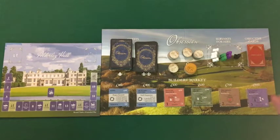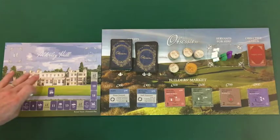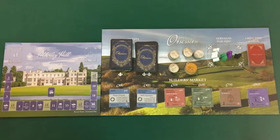We've now set up the supply board. Next, we're going to populate the round track. Locate the white pawn in the box and place it in start position one — this will be used to track our progress over the course of the game up until endgame scoring.